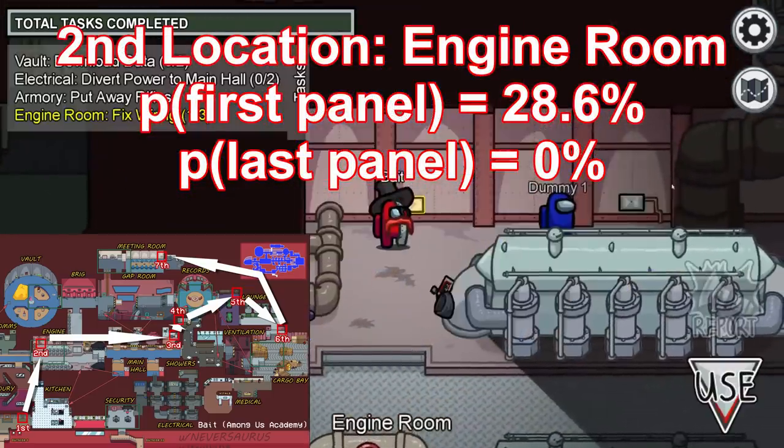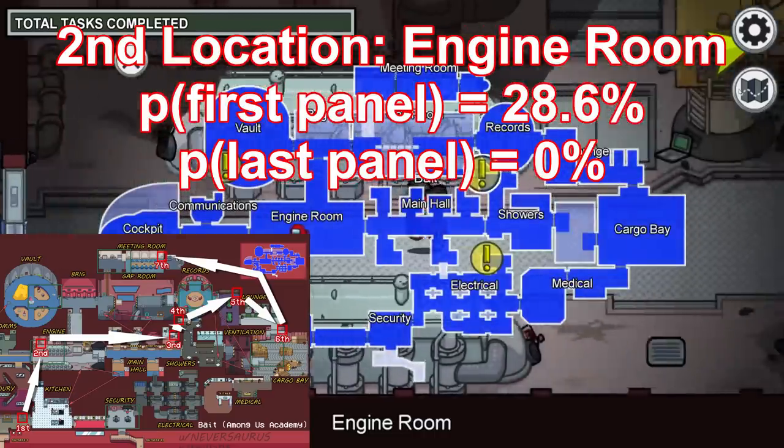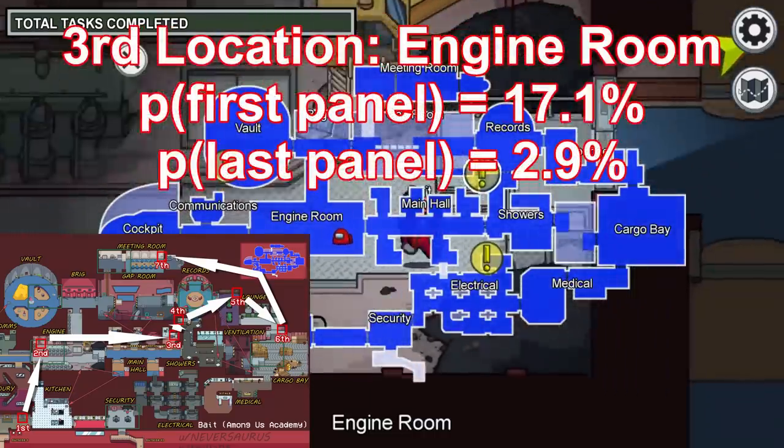The second possible location to have your wires is at Engine Room. In fact, 10 out of the 35 possible permutations start here, so you have a 28.6% chance of having your first wires start in the Engine Room.